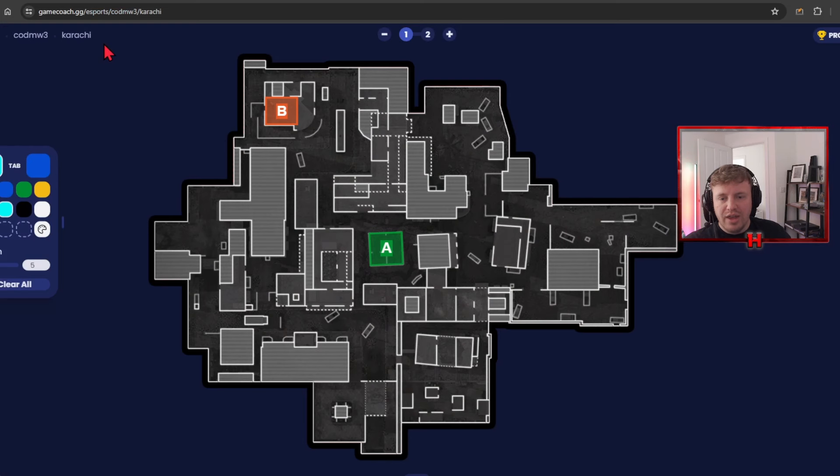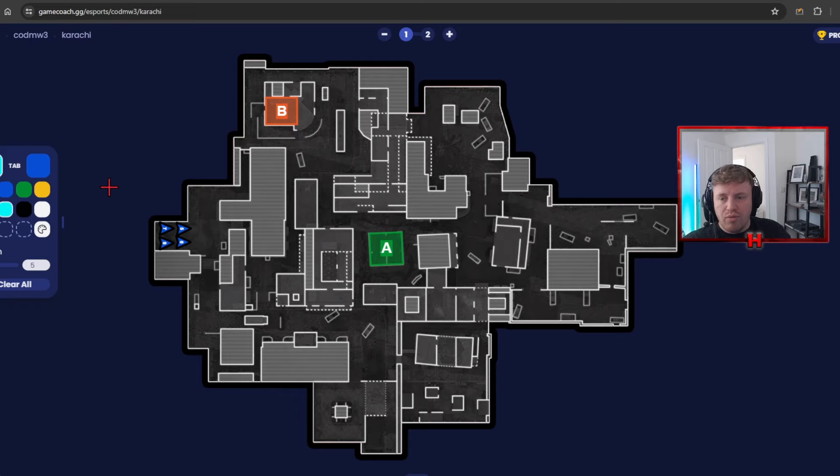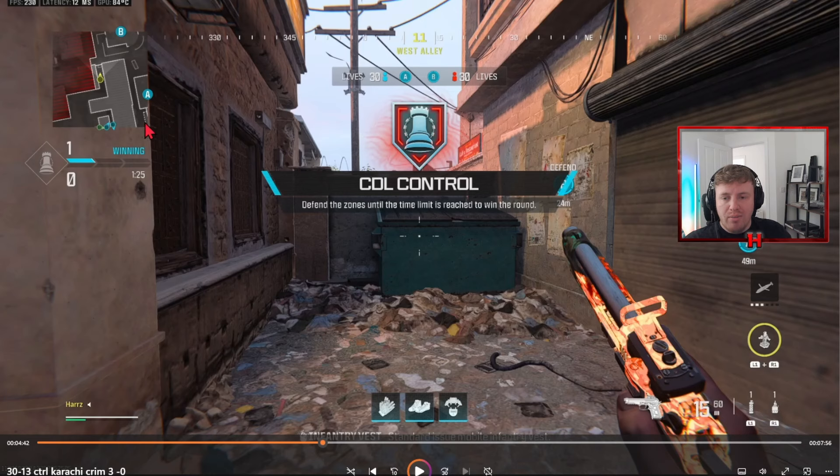That guy got absolutely punished — not sure how I managed it. They're dying and spawning in narnia, so it's essential we keep up the pressure. I'll still spawn close, and any kills I get means I'll be right back there at the same time as them. Here's a lovely nade you can use to deter the enemy push — from where I am, the nade lands just here and deters anyone who's won the foot race, damaging them and giving me info.